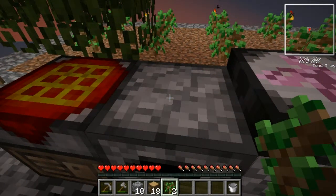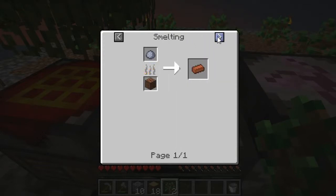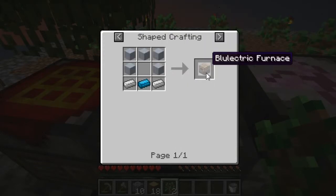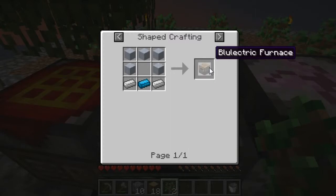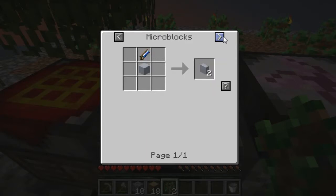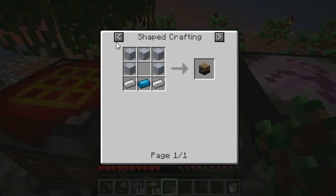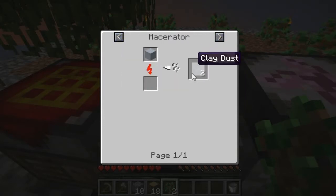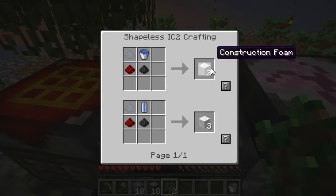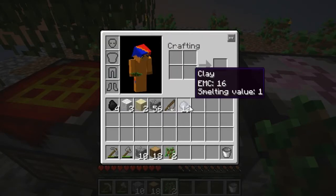Clay can only be used for two things pretty much. You can make it into clay blocks or smelt it into bricks. I can make clay blocks into a blue electric furnace with iron ingots and blue alloy ingots, but I can't do either of those right now. I can also crush them, microblock them, or macerate them into clay dust, which I can use to make construction foam.